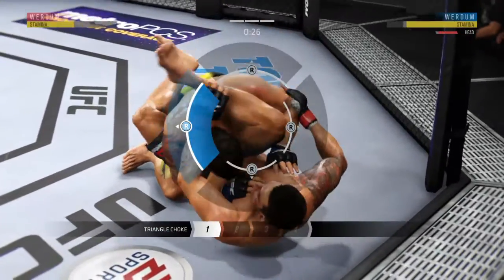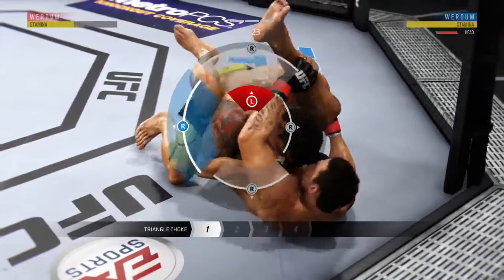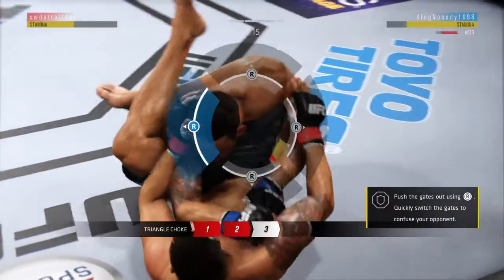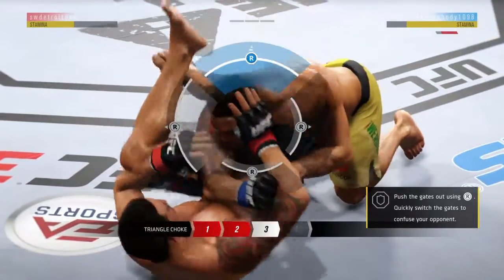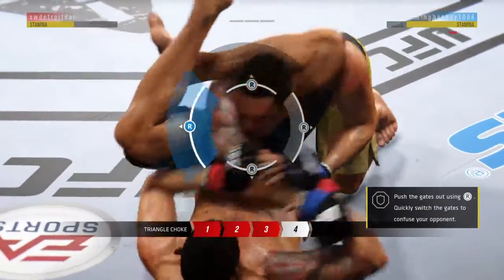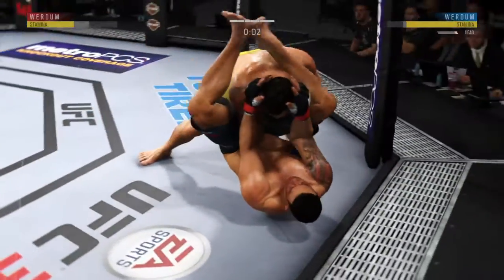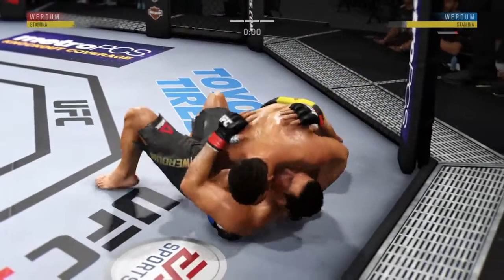He's got a triangle here — he's going to throw that leg over. He's got that. Throw that leg down. He's going to push that arm sideways across the face. Wow, that's big.